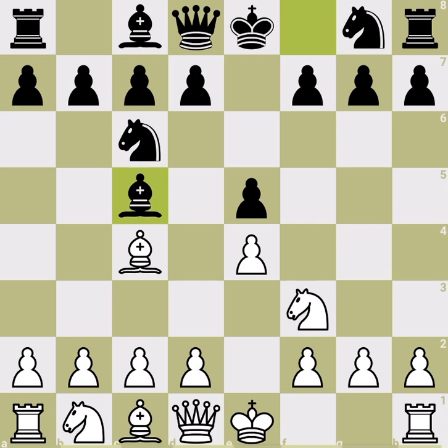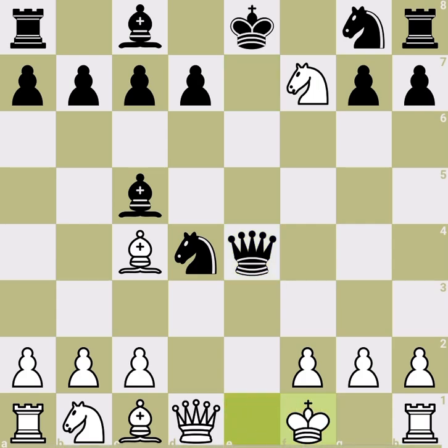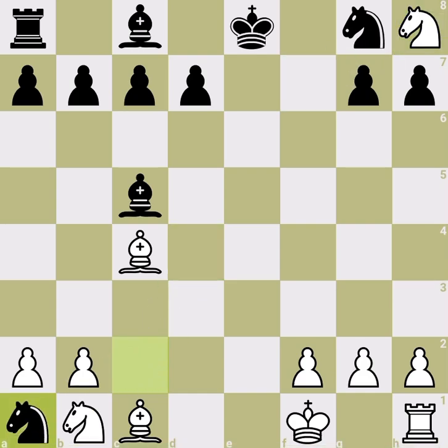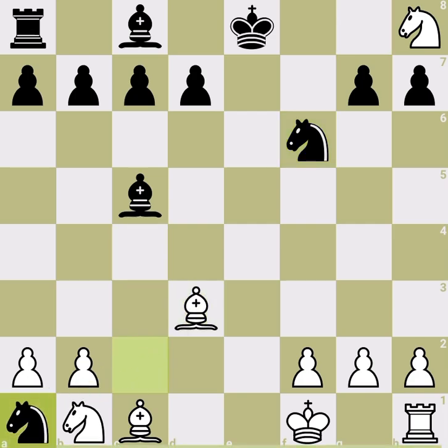Now let's look at the knight takes e5 line, which I don't recommend. After knight takes e5, black's first move queen e7 is practically forced — attacking the king. Black grabs the pawn, and white has only one move: king f1; any other move is lost. Black's best response is the counterintuitive queen takes c2, exchanging queens. Black first develops the knight and then captures the rook — ending up a pawn up, but our knight is also trapped and it's not easy to bring it out. Not a good position for white.